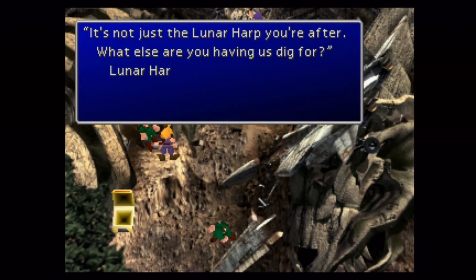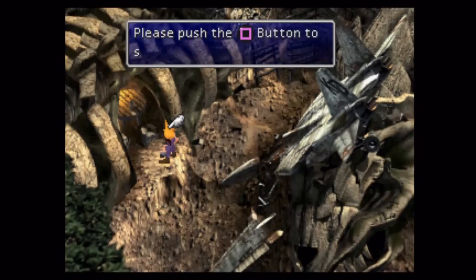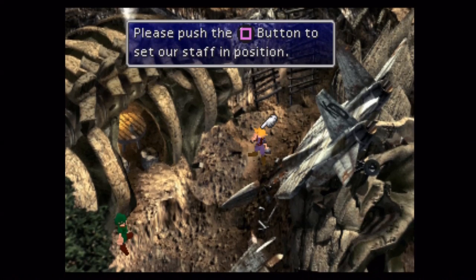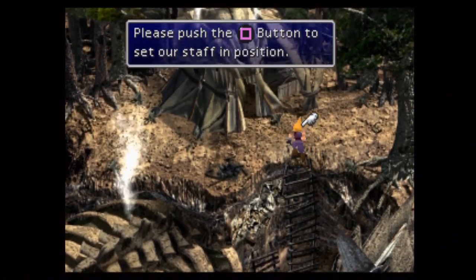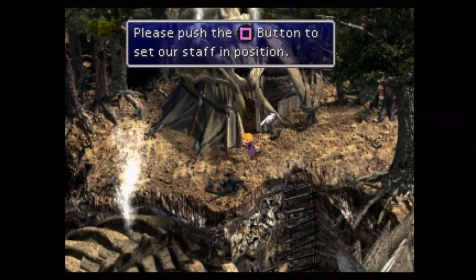So here we're going to dig up the Lunar Harp first. The Lunar Harp is a key item that is required to continue on with the story. Essentially what it does is make it so that once you enter the forest, you don't get stuck in a continual loop. You actually have to have that first before you enter the forest, otherwise you will not be able to continue on.